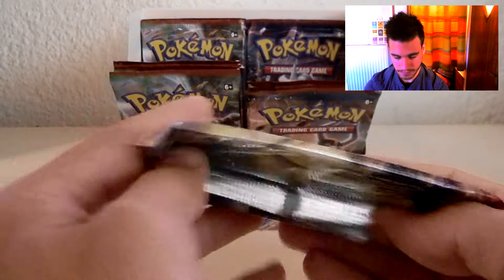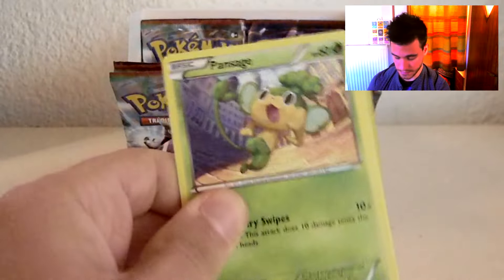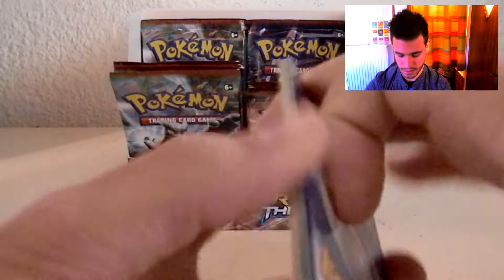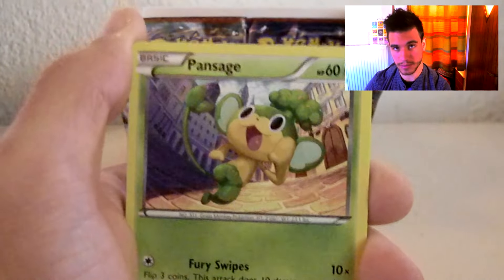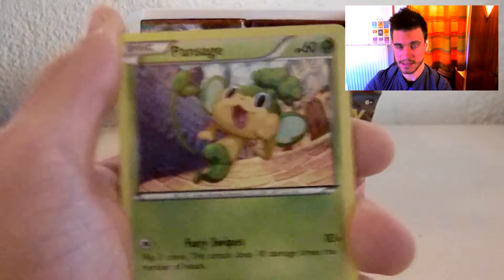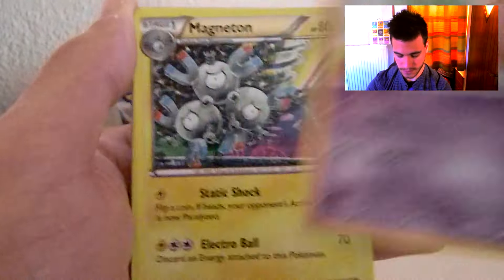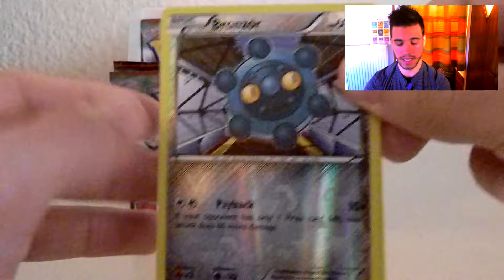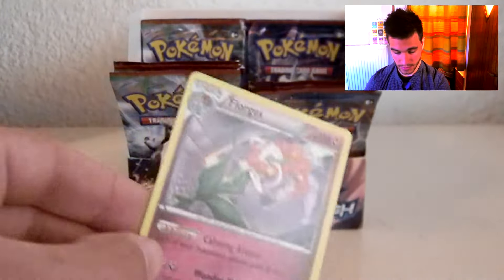Last but not least, the last pack for this video. It's so awesome to open six packs per video — it makes it way more fun. As the channel grows I'm going to be able to open more cards, more packs. We have a Pansage, a Piplup, a Magnemite, a Wobbuffet, a Magneton, Float Stone, fracture, rivers holo common card. The last rare in this video is a Florgus — a non-holo rare Florgus.